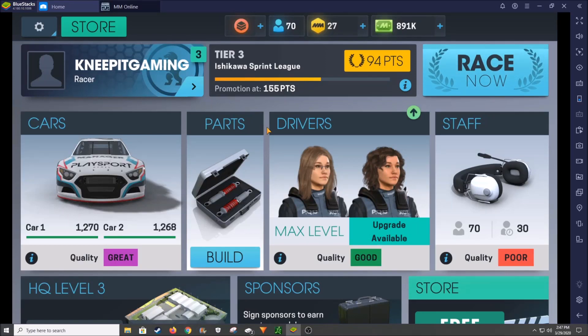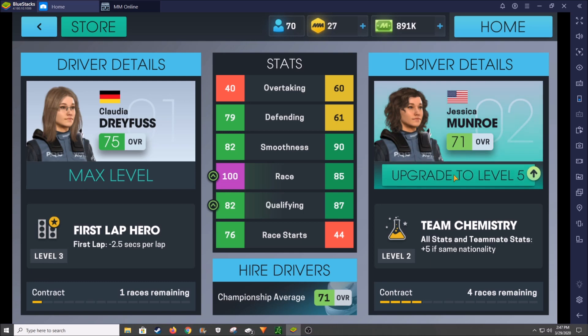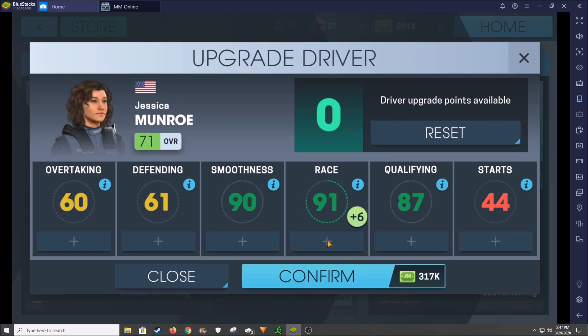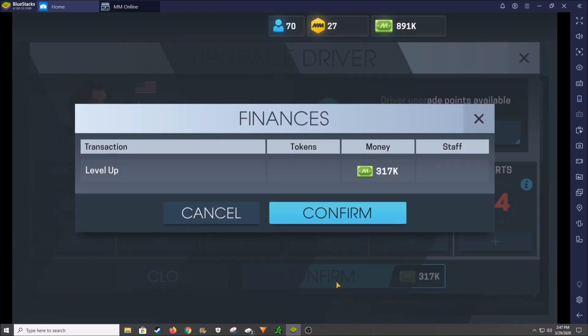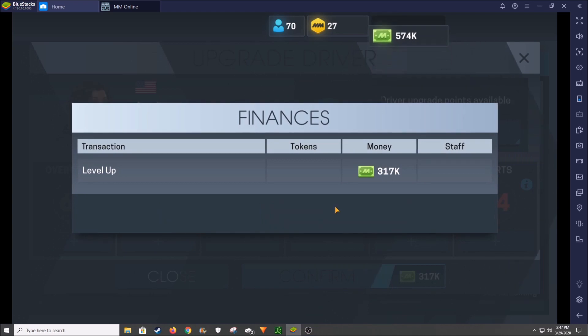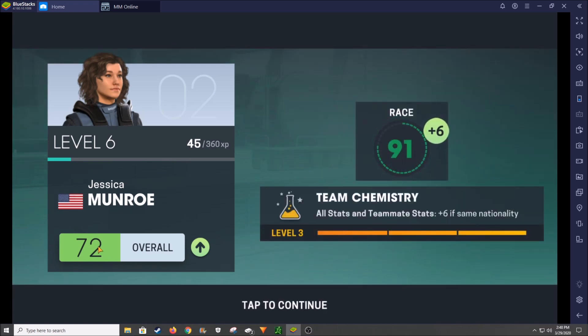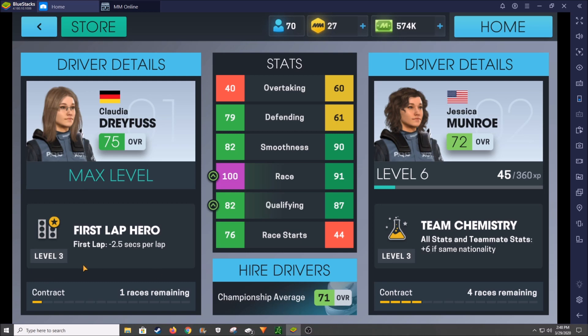Welcome back everyone to more gameplay from Motorsport Manager Online. In today's video, we're going to pick up right where we left off in yesterday's video. We're going to take care of an upgrade to Jessica first and foremost — upgrading her to level 5. We're going to continue going with race pace and confirm that. That's 317K, which is going to take a nice chunk of our bank balance. Team Chemistry is now a plus 6 with the same nationality, something to keep in mind when it's time to sign another driver.